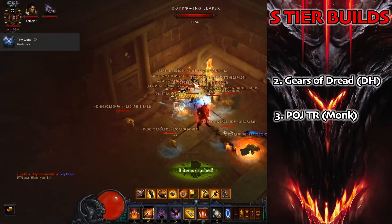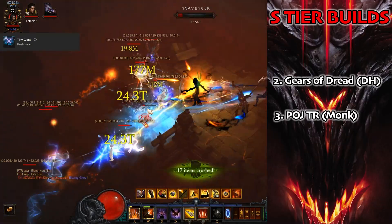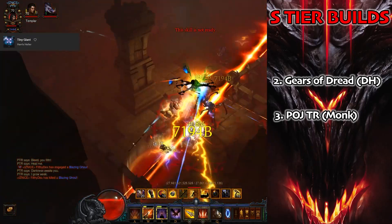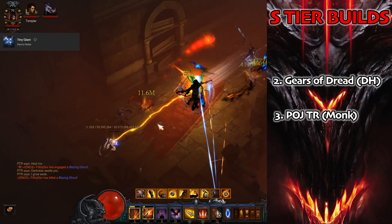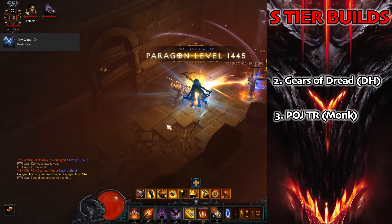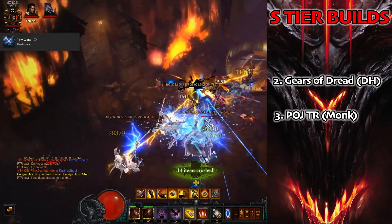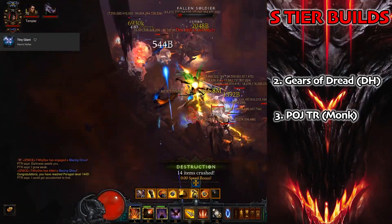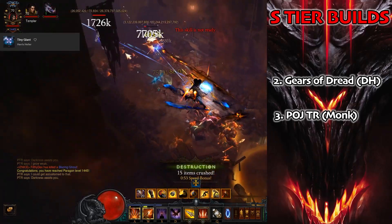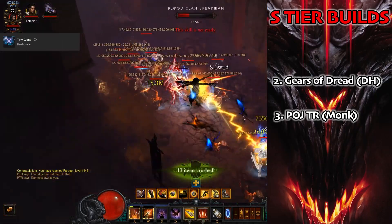In second place — and it was a really hard decision — I've gone for the GoD Demon Hunter. This is the starting set, really easy to put together, phenomenal for keys, bounties, and low-level speeds. Great for pushing. Pound for pound without that fourth cube slot, for me this is the best build in the game — very easy to play, fairly tanky, super casual-friendly. The only reason it hasn't got the number one spot is probably because I'm a Necro fan going a little biased, but trust me, you can have a really good time with this.